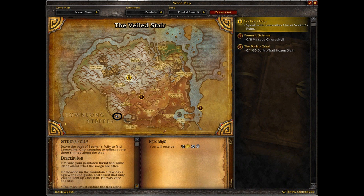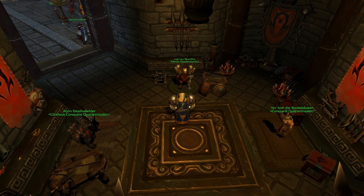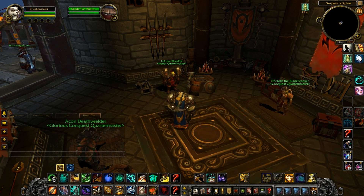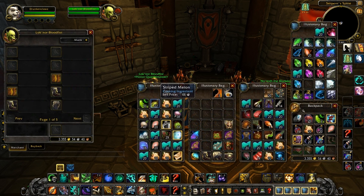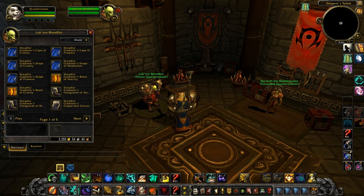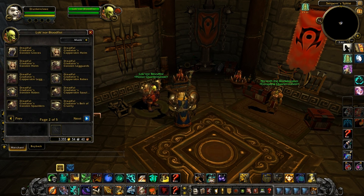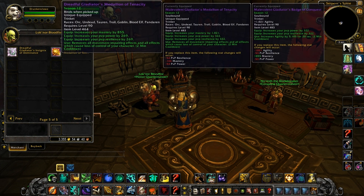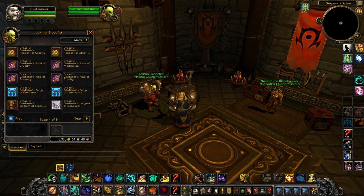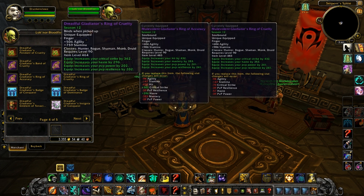Next is the PvP vendor for the Horde, which is located at the southwest border of Kun-Lai Summit. As you can see there are honor, conquest, and glorious conquest quartermasters. Best item level for honor items is 464. There are no weapons, just clothes, rings, necklaces and trinkets.